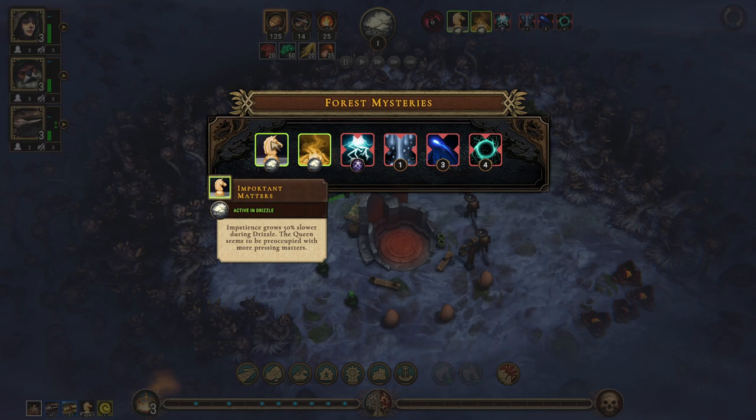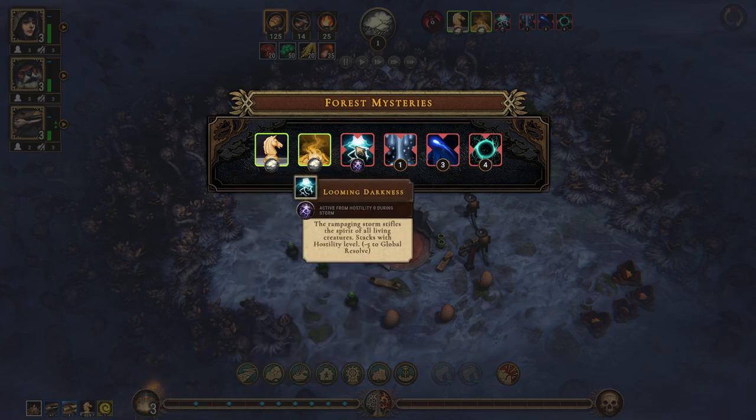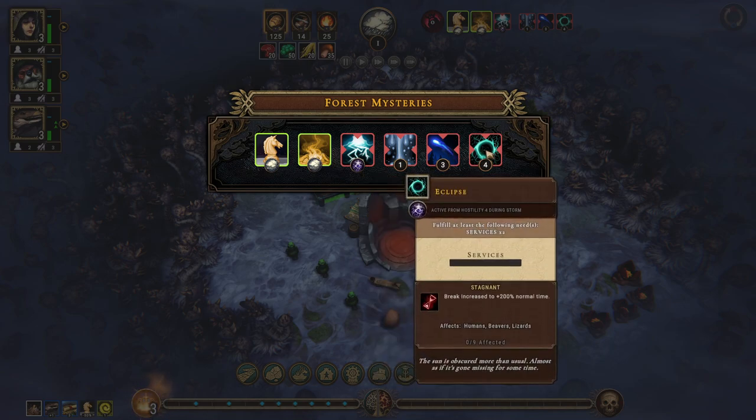Important matters active: in drizzle, impatient grows 50% slower during drizzle — the queen seems to be preoccupied with more pressing matters. Euphoric vapors active: in drizzle, fulfill at least complex food times two. From hostility one during the storm. From hostility three during the storm, strange lights — fulfill at least services. From hostility four during the storm we need to fulfill services again; break increases to 200% normal time — that doesn't sound good.